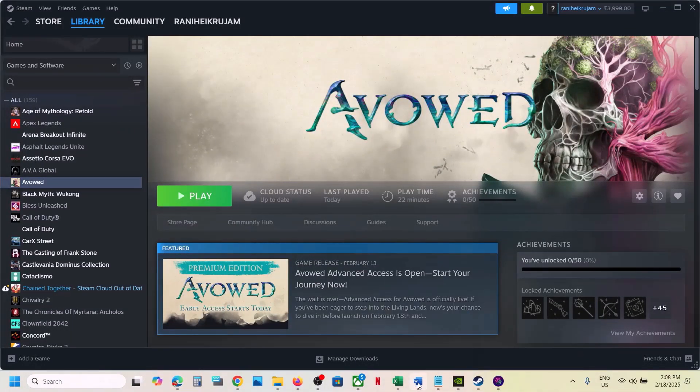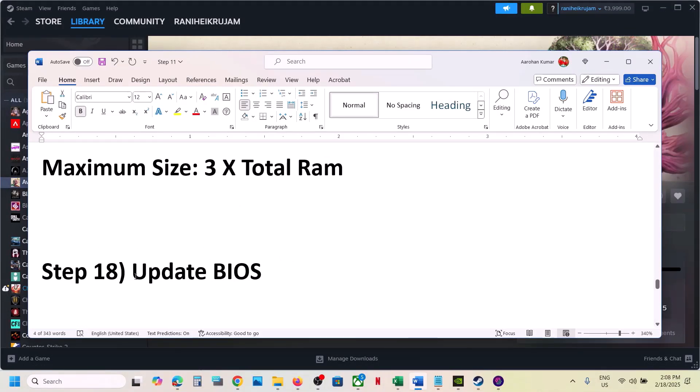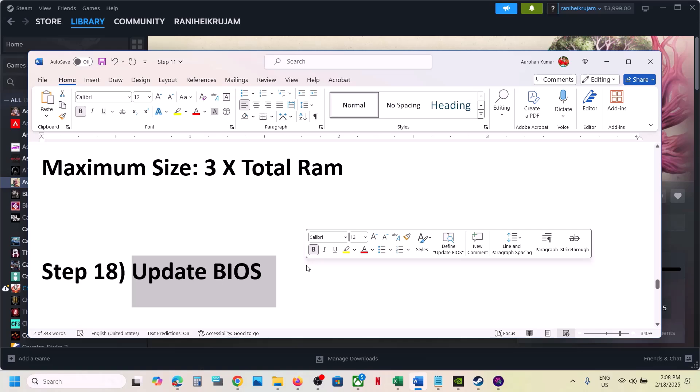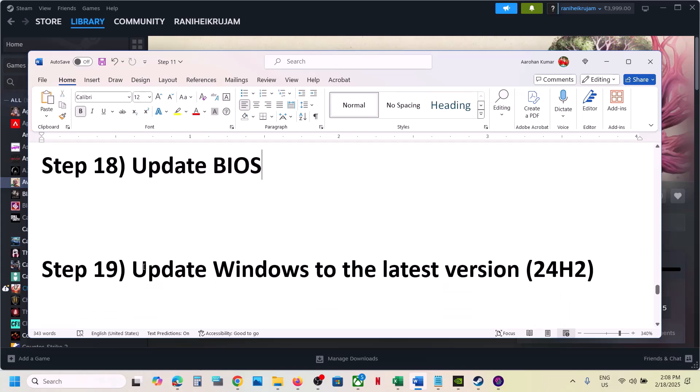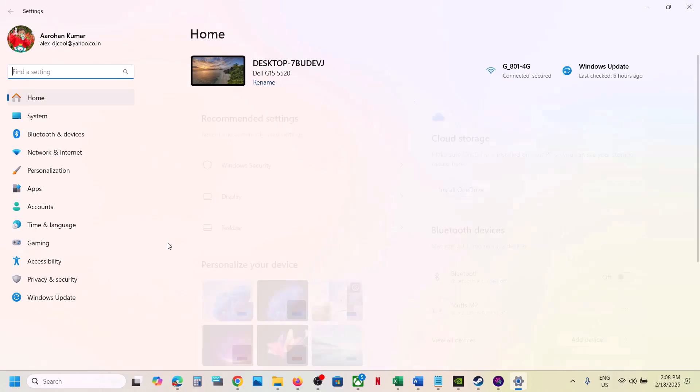The next step is to update the BIOS. Go to your system manufacturer's website, select your model number, find the latest BIOS, and install it. In the case of a laptop, make sure the battery is more than 10% charged and the AC adapter (charger) is connected when you update the BIOS. Also update Windows 10 or Windows 11 to the latest version.